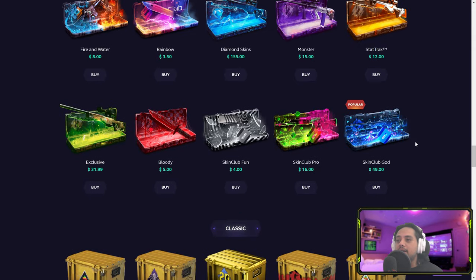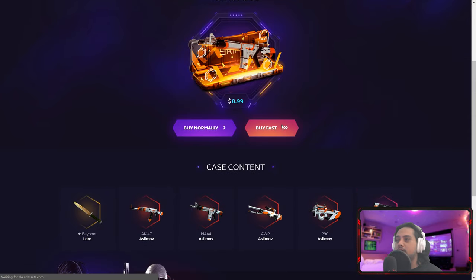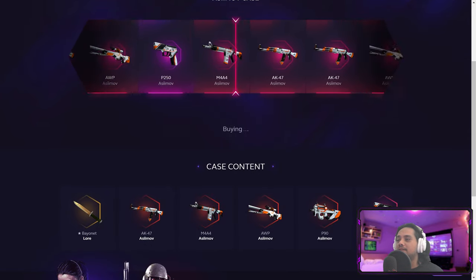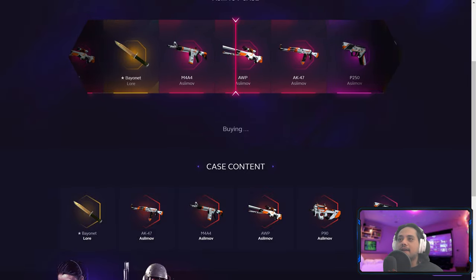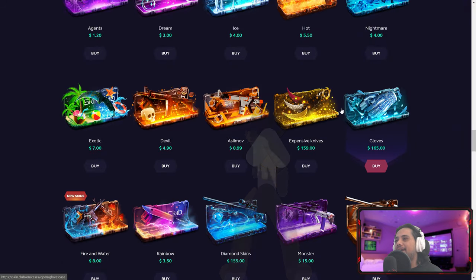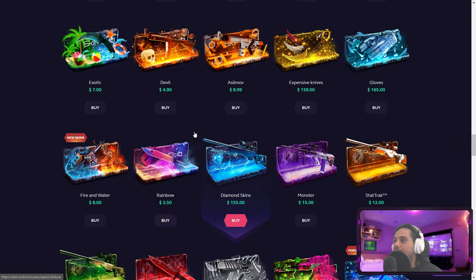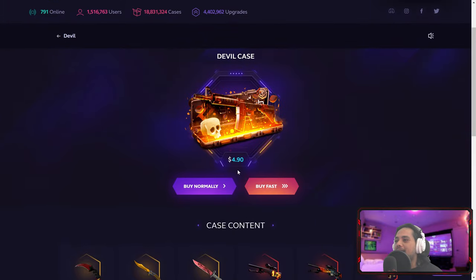Let's try one Asimov case — I never went big on this case, so hopefully this time we can crack the code and get that P250 StatTrak, at least. Five dollars back, alright. Now the Devil case — what is in the Devil case? I would not mind the Blaze, I would not mind a Blaze at 490. Let's rip.